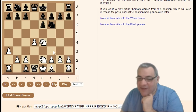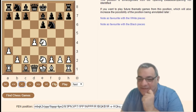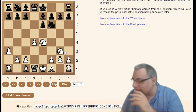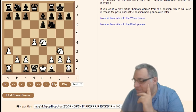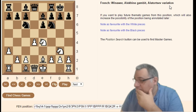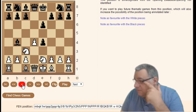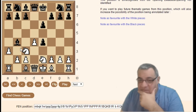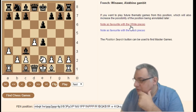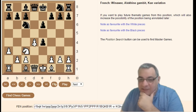Going quite deep: Knight e2 to g3, Black castles, Bishop e2, Knight c6. Going back for Knight ge2, a3 Bishop-takes c3 is the Alekhine Gambit proper — and within here taking and then Knight c6 is the Kann variation, hitting d4 immediately.